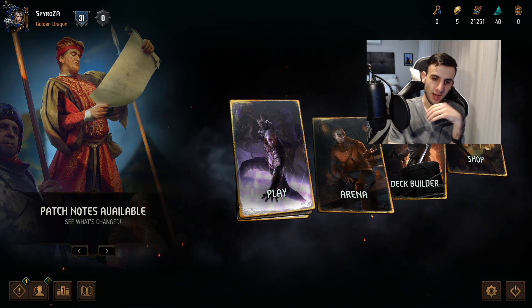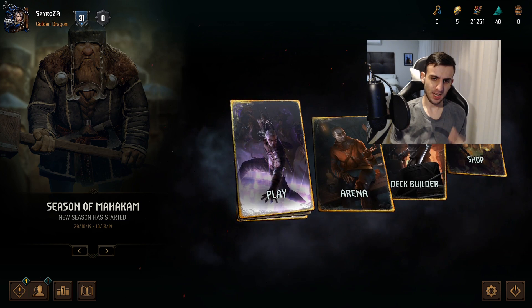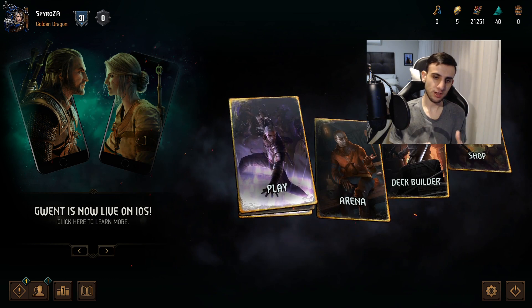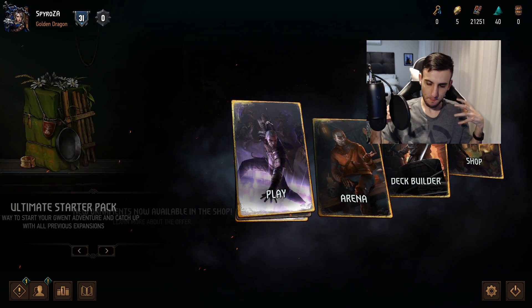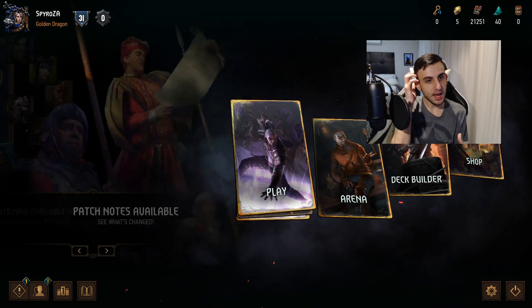Hello everybody and welcome back to another video on common mistakes. This time we're going to be discussing engines — how to deal with engine cards. Engine cards in Gwent are typically a term given to cards that generate value over time. Some need certain cards and synergies to enable this value; some work by themselves. These cards can be very dangerous, especially in long rounds, because they constantly generate value if left unanswered.